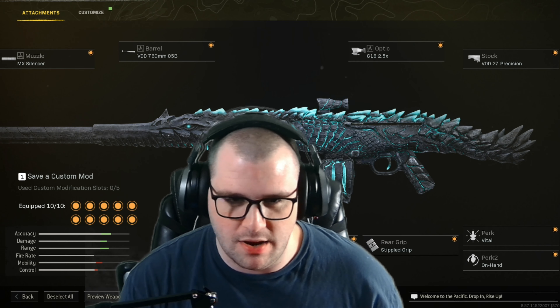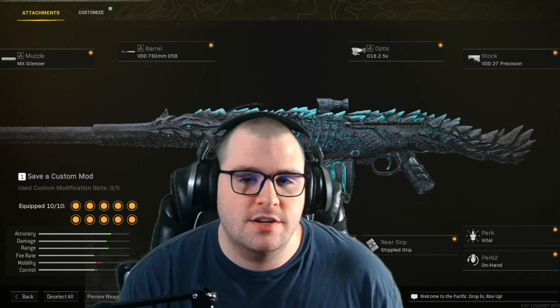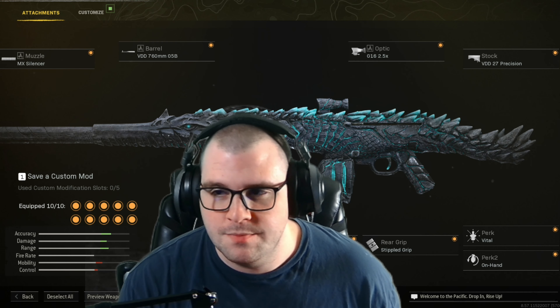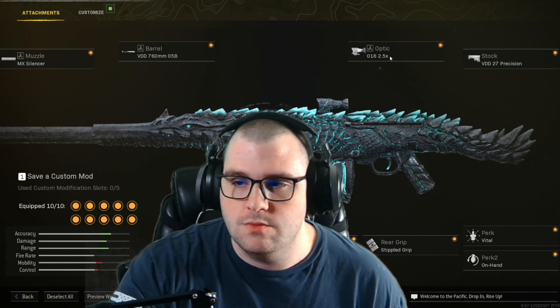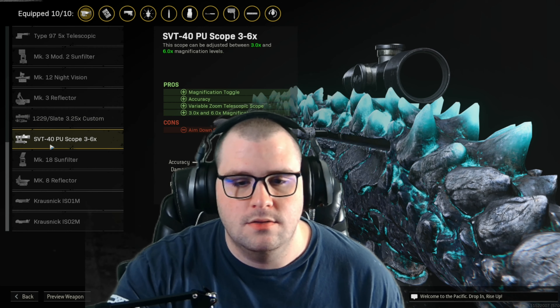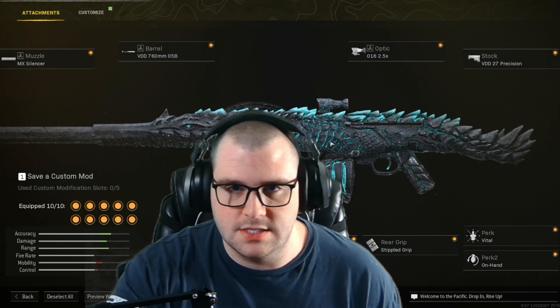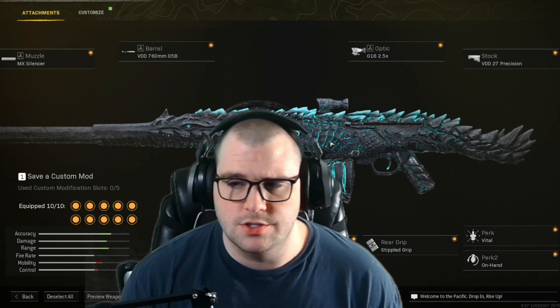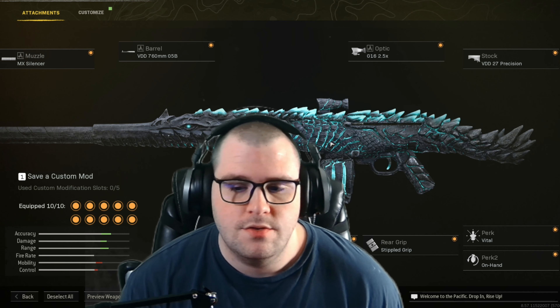So here's the STG 44 class I'm using right now — it's the Breath of Godzilla variant, but if you don't have it, no problem at all. For the muzzle, throw on the MX Silencer. For the barrel, use the 760mm. For the optic, use the 2.5x — but you can also swap to the 3-6x, which is a good scope for this gun and definitely helps with recoil too.